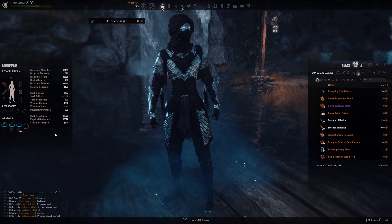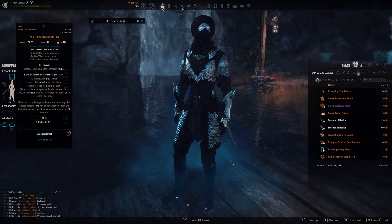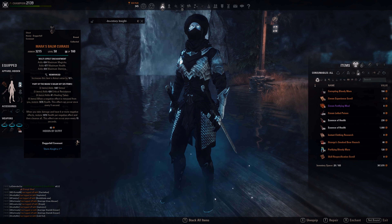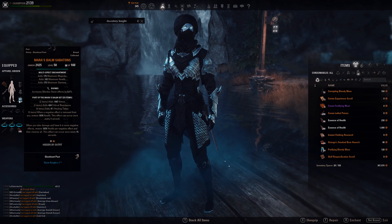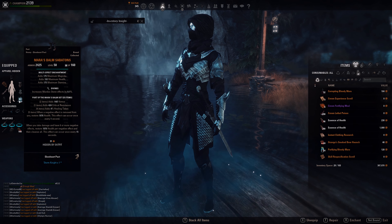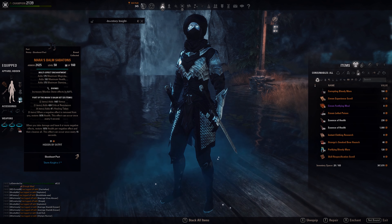The first set we're running is Mara's Balm on body — 5 pieces. I have the heavy chest, head, shoulders, legs, and boots, everything in Divines except the shoulders. Everything uses Prismatic Enchant, Reinforced on the heavy chest because you get the most out of it. Mara's Balm, even though it got changed and nerfed, is still really strong. It gives good healing over time and a big purge every 15 seconds when you have more than 6 negative effects. When the purge procs, you get healed per negative effect removed — so you can get some really big burst heals between 5k and 10k.